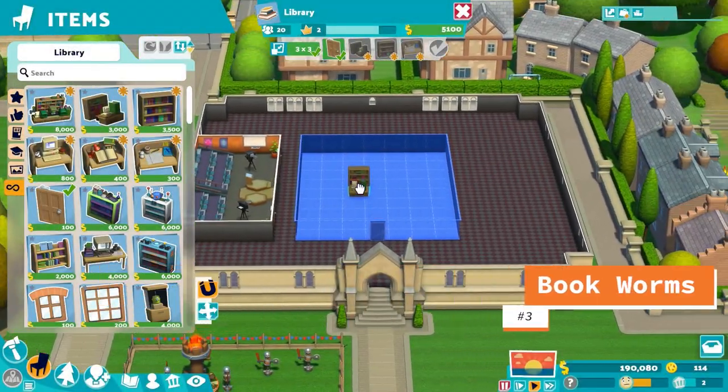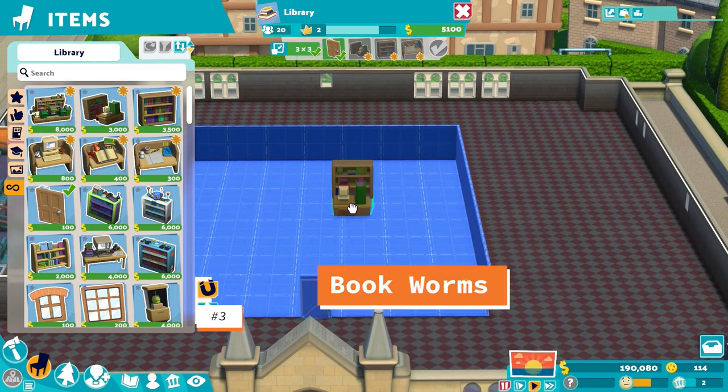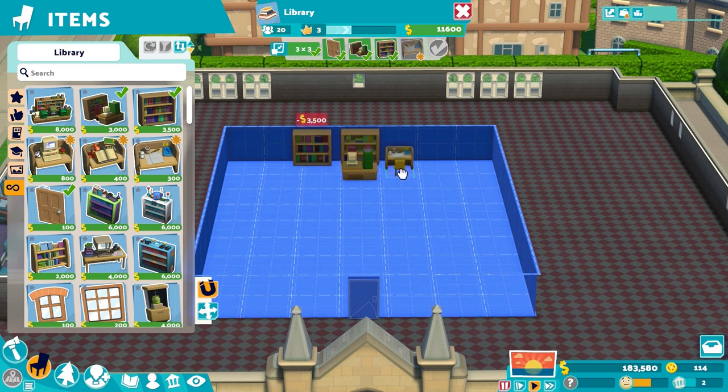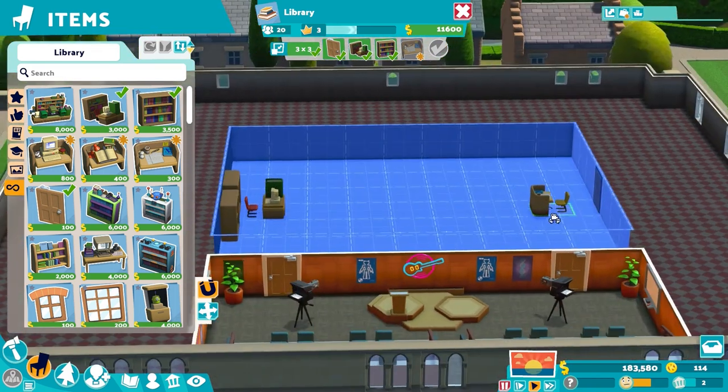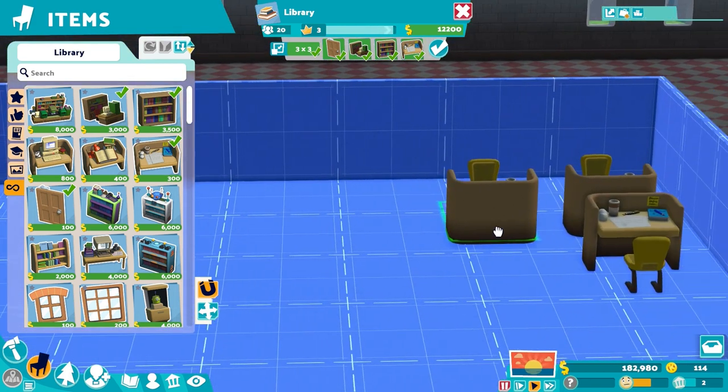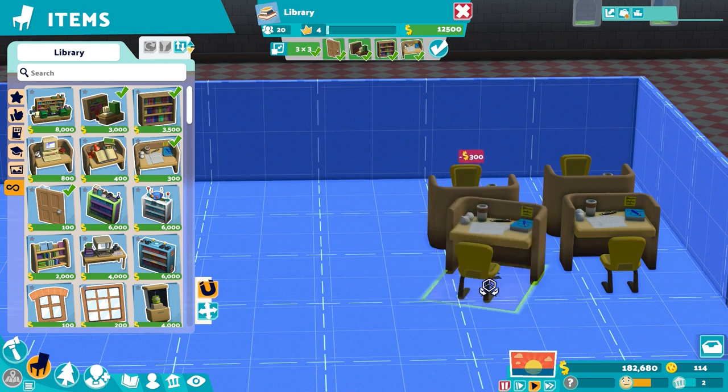Number 3: Bookworms. Did you know that there are collectibles in Two Point Campus? They are called bookworms and they can sprout up all over campus. I always thought they were little moles until I watched a challenge sit idle for a few years asking me to find them. These little worms will sprout up out of the ground seemingly at random and all you have to do is click on them. Each bookworm you find will supply you with a little extra kudosh, and there are a few challenges that will supply bonus kudosh if you find enough.